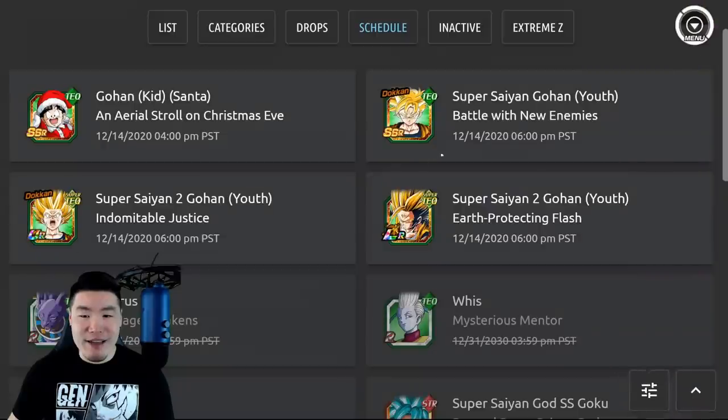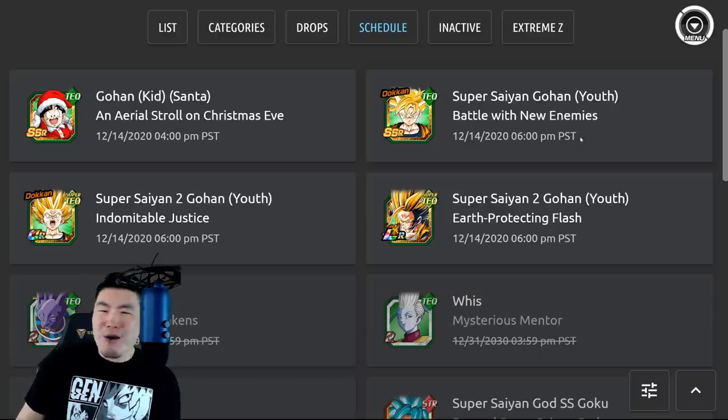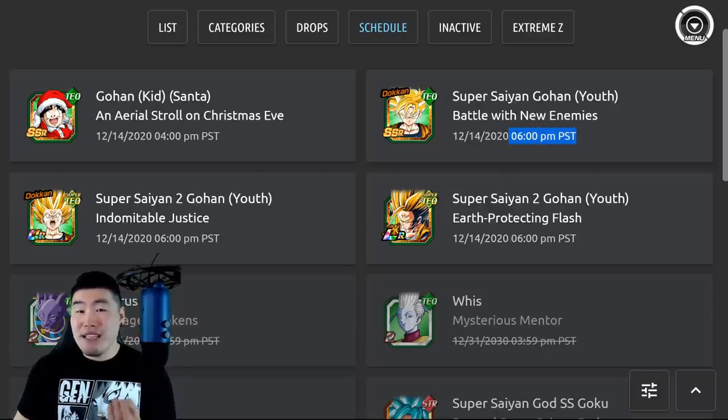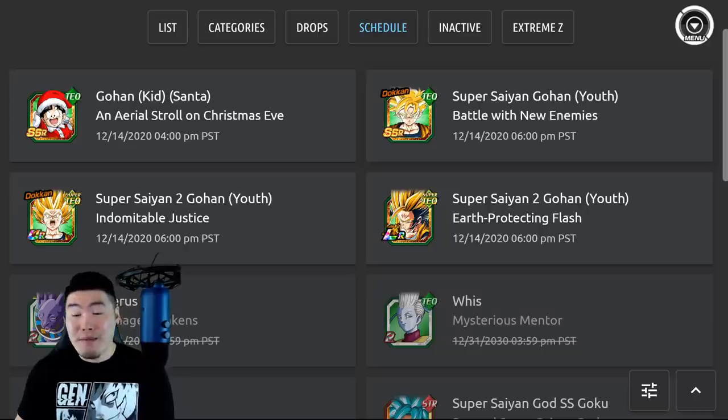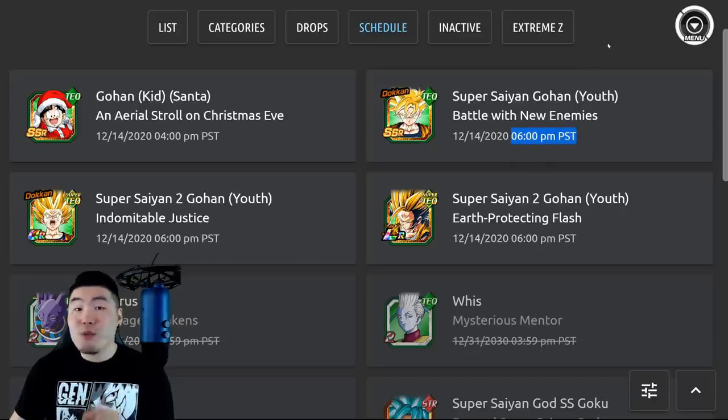One interesting thing is that he is coming out really early compared to the normal release time. Like typically these days, a new unit, a new banner, will drop around like 1 to 2 a.m. for me. But this guy is coming out in like 9 hours from now, at 9 p.m. Eastern Standard Time, 6 p.m. Pacific Standard Time. Super, super early release. I'm sure it has something to do with the fact that JP is getting the banner at the same time, or around the same time at least. It's because it's a simultaneous release, so that's why the time is really weird.